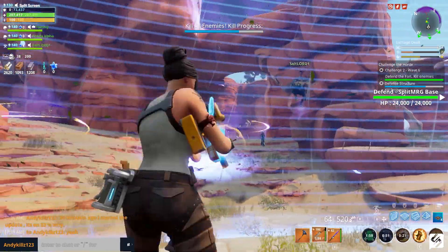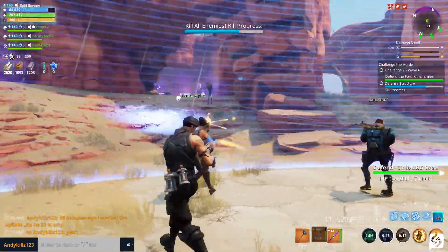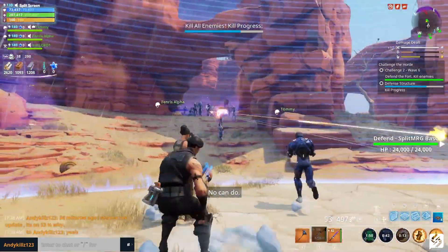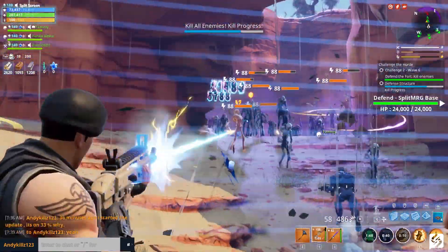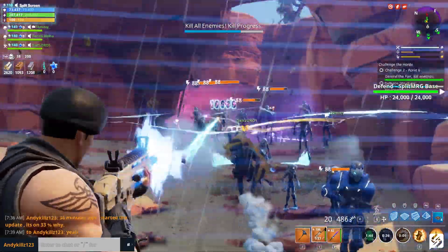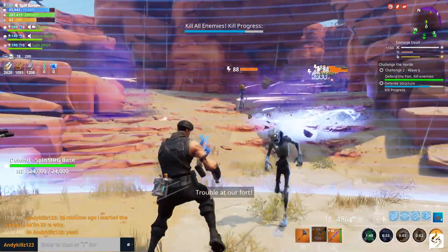When in midair and greater than 10 meters up, press jump to deploy your glider. Impulse grenades have been added to chests at double the standard spawn rate and to floor loot. Spike trap spawn chances have been decreased. Launch pad and bounce pad spawn chances have been increased. Profile stats including kill-to-death ratio and wins are not tracked in this mode.